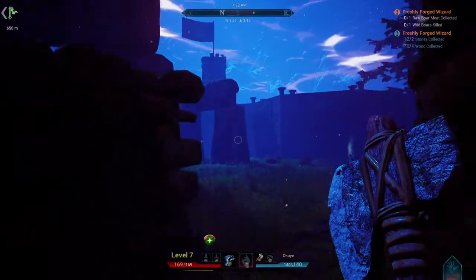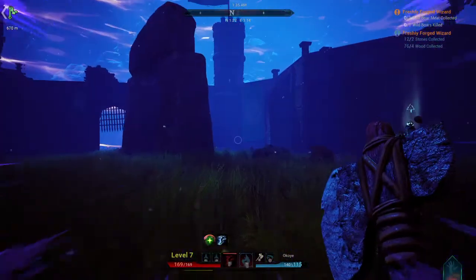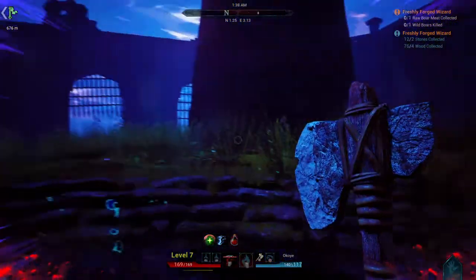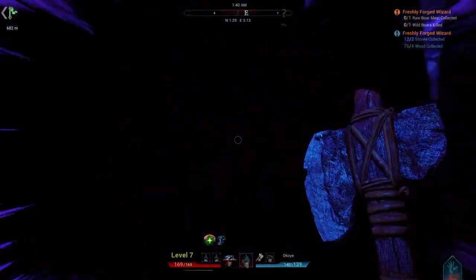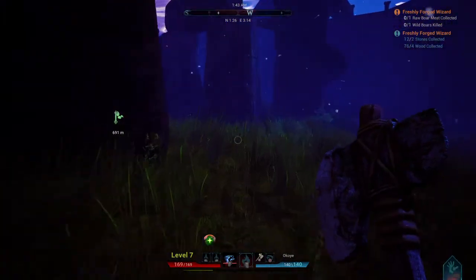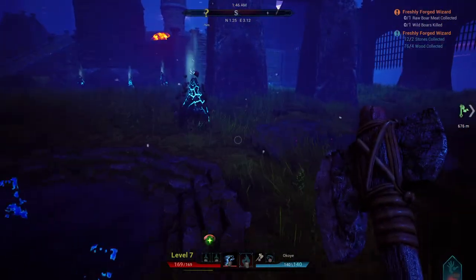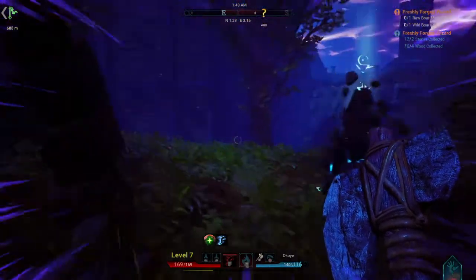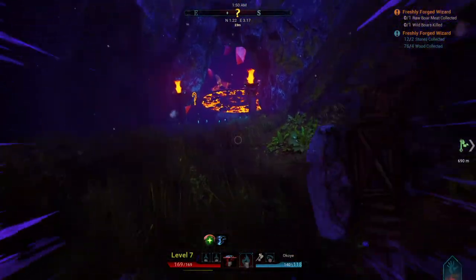Before we do that we're going to talk to the forge keeper - she's around here somewhere. If you're looking for the quest giver for these safe zones you have to go to the forging area, because if you spawn here this is actually where the fire pit is. You have to go down - it's probably over here.